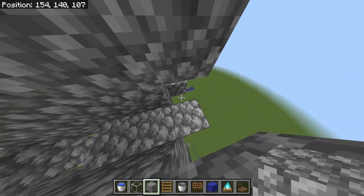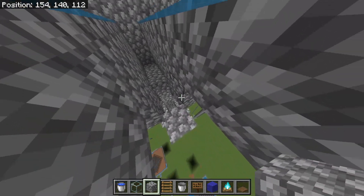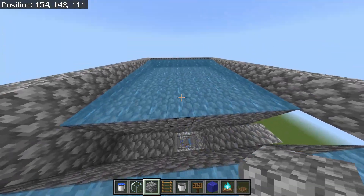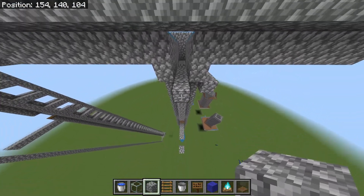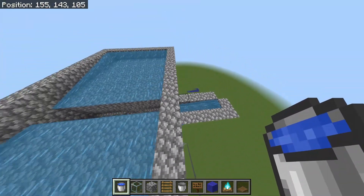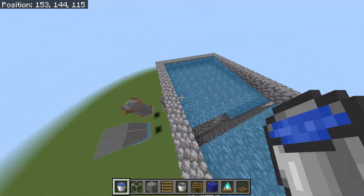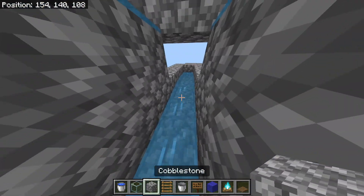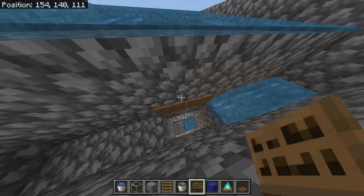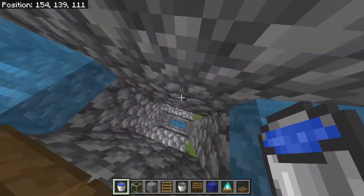Mine these blocks and place a block there. Fill in this whole area. These platforms can be wider because down here this section can be up to eight blocks long — that's as wide as it could go on this side, and it could go out about this far on the other side. In my case I'm going this far. Place signs right here, and another water source in here. These are going to be the spawning platforms where wither skeletons fall in and get pushed into the drop chute.